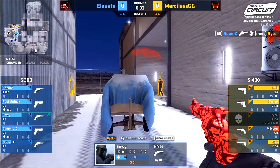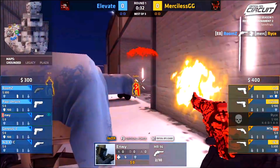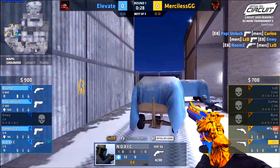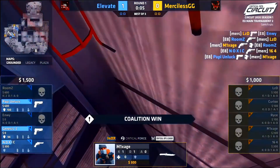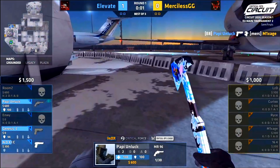Rooms is far away over towards the oil position, so there's really no trade potential for Merciless to kill him. Noxic is providing cover fire and gets tagged down low but runs out into the open where his teammates are. Poppy and Luck get that trade frag for him. At this point it's a 5v3 — Mixage and LZD are on the bomb site but haven't had control. The second LZD gets a kill, Rooms trades it instantly. Merciless never get full site control, and Elevate take the pistol round convincingly.